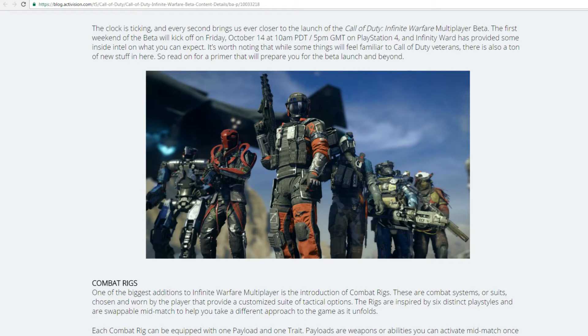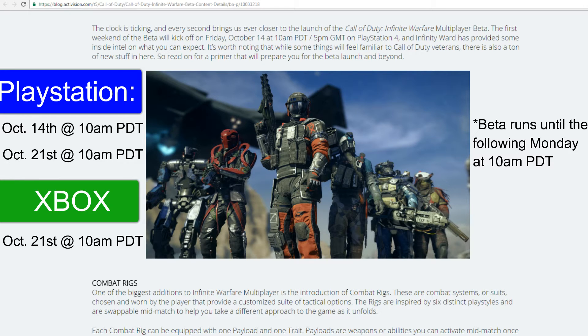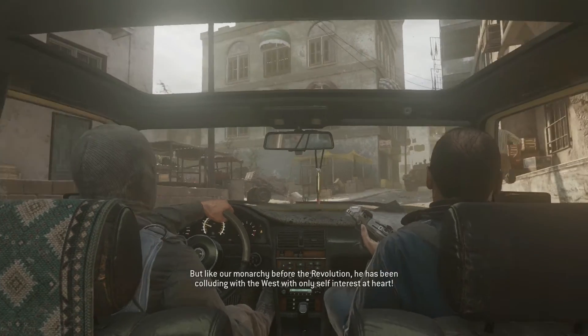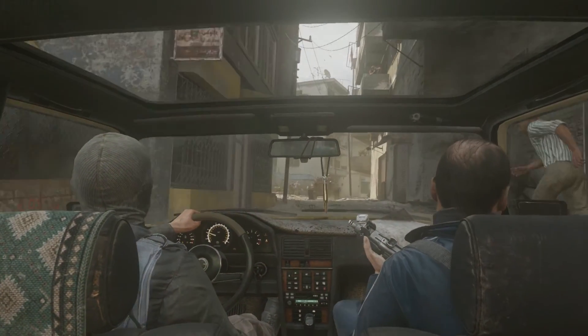Besides the information about classic weapons, an article was posted on Activision's website talking about what to expect in the beta next week. The article goes into greater detail about combat rigs. Each combat rig has a payload, which is similar to the specialist's ability or weapon — it charges throughout the game, very similar to the specialist in Black Ops 3. They also have a trait, which is like a permanent perk on top of your created class selections, available only to that specific combat rig.